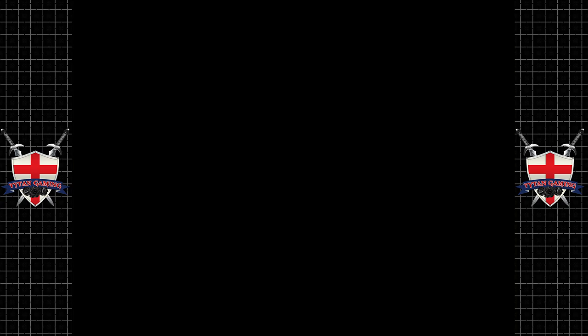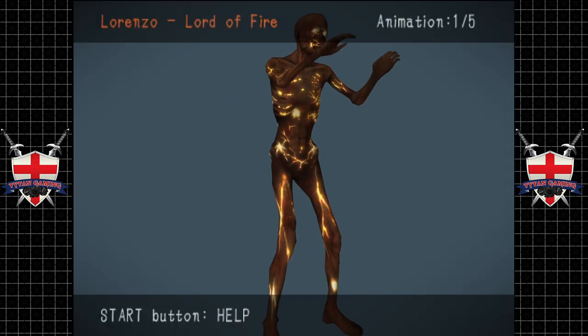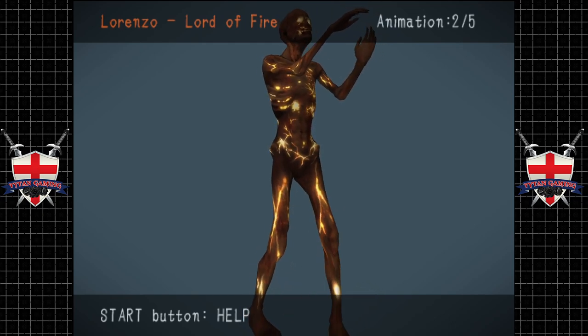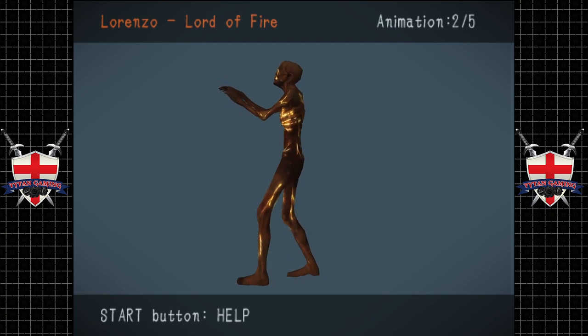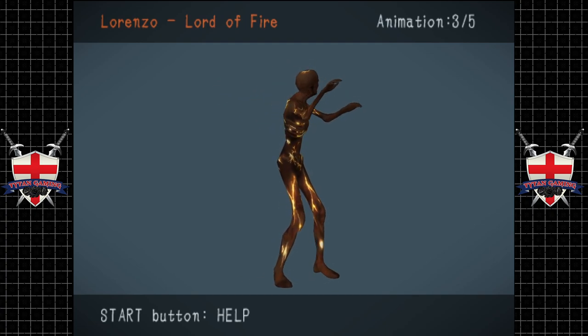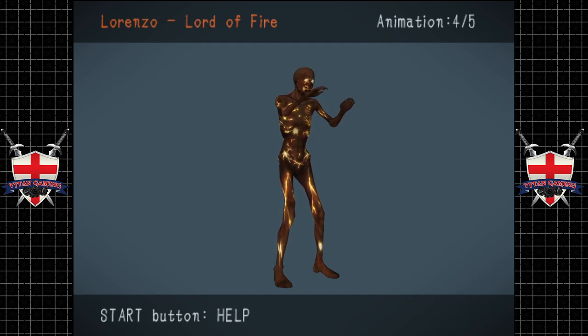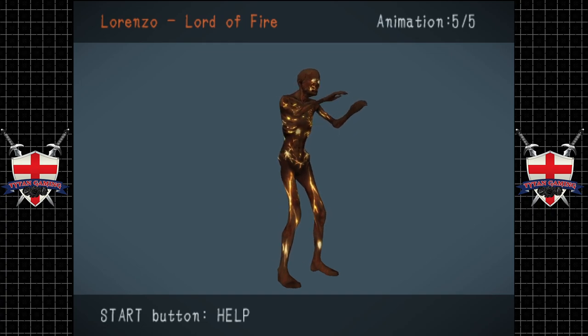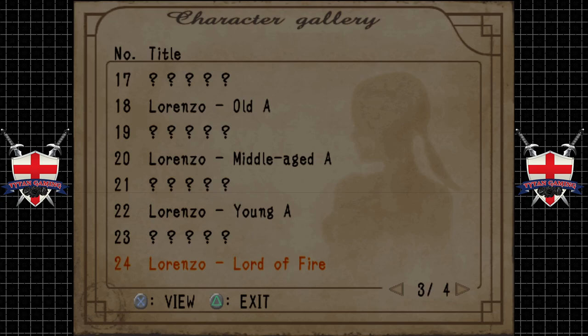Lord of Fire. That's pretty grisly, to be honest. We can zoom in and out — that is pretty grisly. I wonder why it took him so long to burn to death and how he even got out of that. It must be because he has, like, unnatural alchemical life, I suppose. And we've got a lot of things that we haven't unlocked.